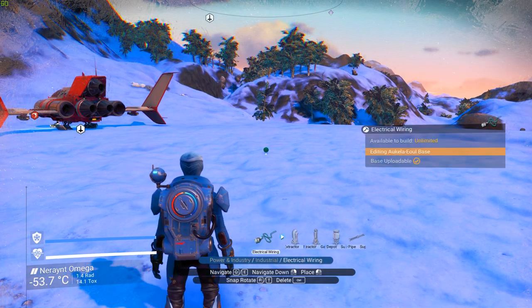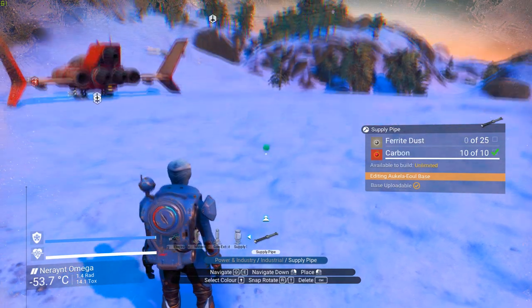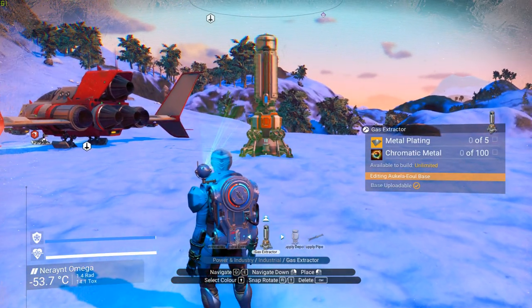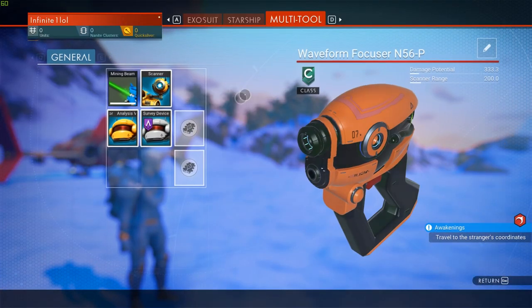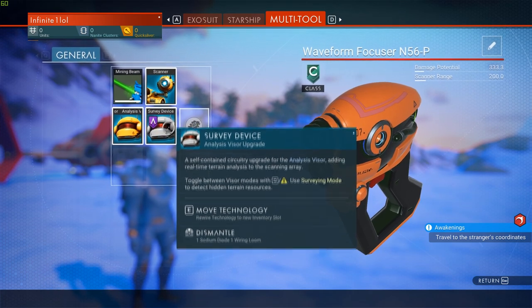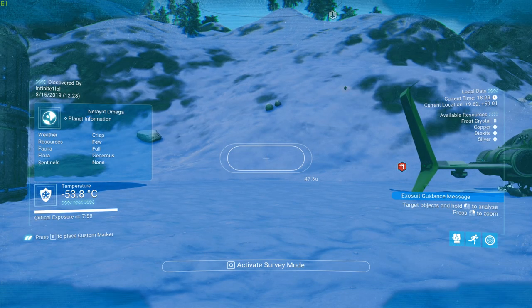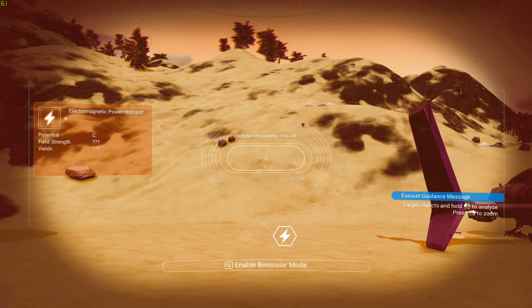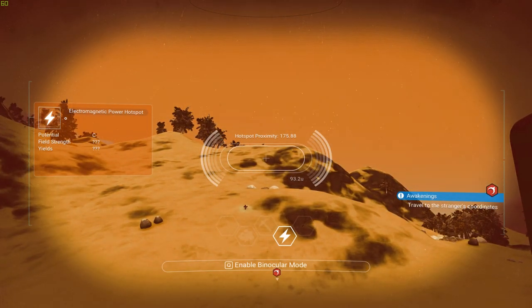Now let's cover the industrial section. We have a mineral extractor, a gas extractor, a supply depot, and pipes. To find a source of minerals, gas, or energy, you first need to go into your multi-tool and build a survey device — this is paramount because it lets you detect resource sources. Once in scan mode, there's a new button to activate survey mode. Each planet has a source of energy materials or gases, and it will point you in the direction of that resource.